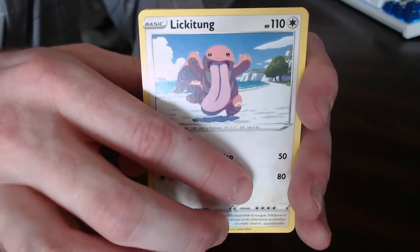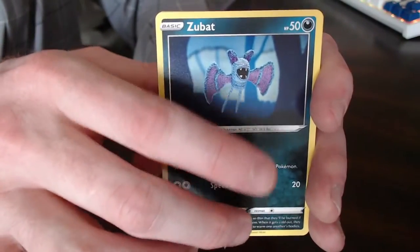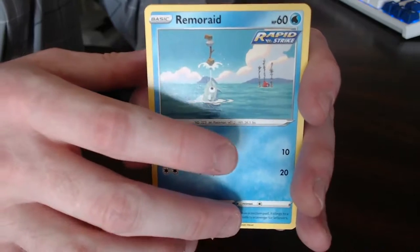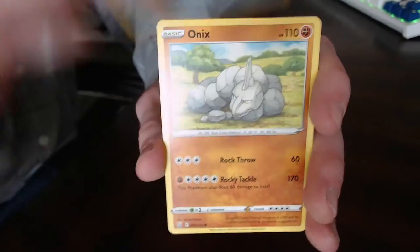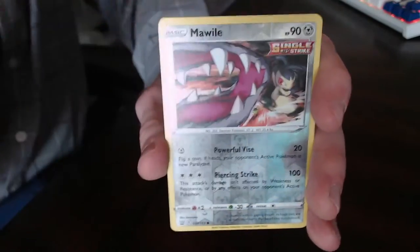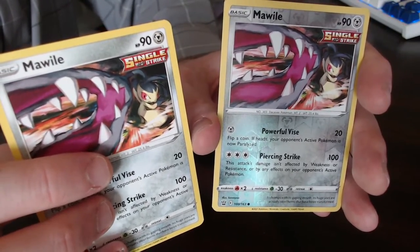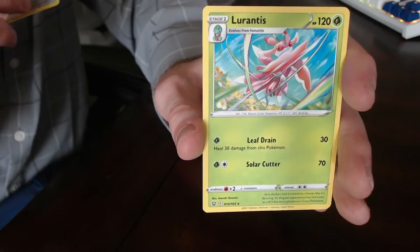Lickitung with his tongue out on the beach — maybe he's running to the buffet. Zubat, I love the knitted artwork style. Remorade — one of my favorite common artworks in the set, with the Octillery in the back. We did pull that gold Octillery, linked in the description. Onyx with some nice hand-drawn gen one artwork. Mawile, then the reverse is also Mawile — back-to-back Mawile, kind of fun to see. And the last card is a non-hollow Lurantis.